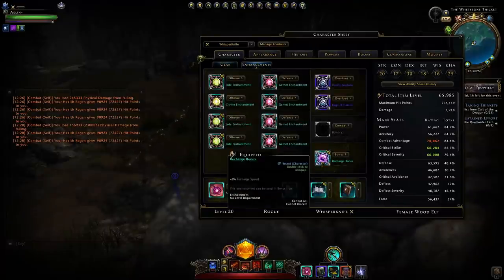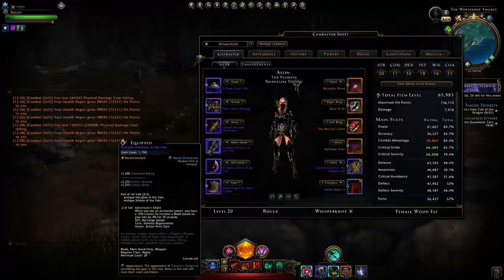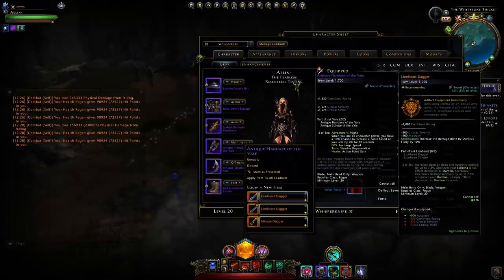Looking at our enchantments, a mythic enchantment gives 5% recharge speed, so 4% is nothing. I would only run these weapons if you're a new player and literally have no other weapons you can pick up — the item level will give you a nice big boost. I don't recommend buying a Lionheart, it's a lot of astral diamonds off the auction house, and otherwise you won't get into Tower of the Mad Mage until you're around 50,000–60,000 item level.